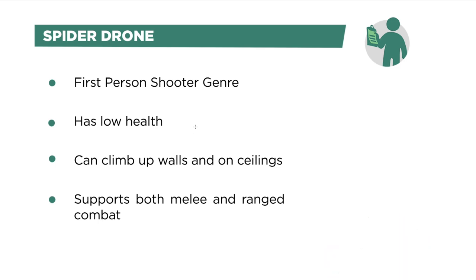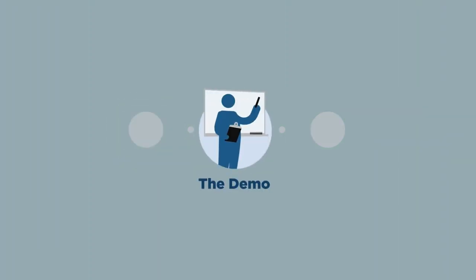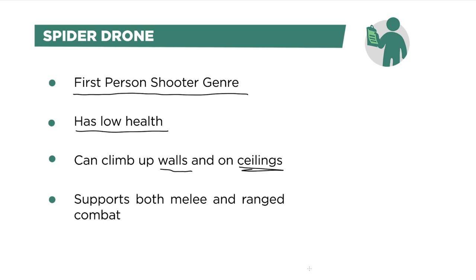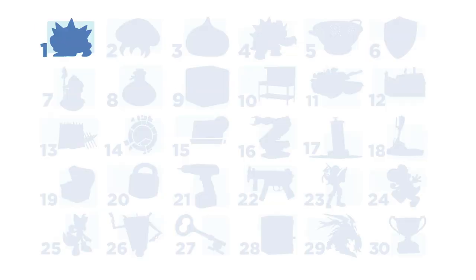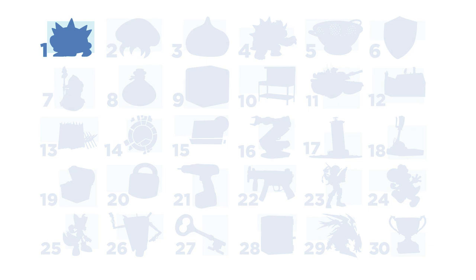Now, when we look at today's brief, it's really pretty bare. It's a first-person shooter genre — that's totally straightforward. It has low health. It can climb on walls and on ceilings. And it supports both melee and ranged combat, so it has to be able to do something scary up close but also be able to shoot something at you from a distance. This assignment is actually intentionally vague. By tackling it without any direction, it's going to give you a really good snapshot of where you're at at this moment. All the remaining challenges are much more specific, and so by the end of these 30 challenges, this first homework is going to provide a great before and after for you to see your own progress.